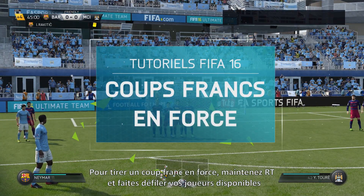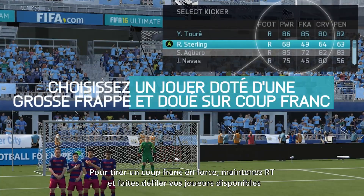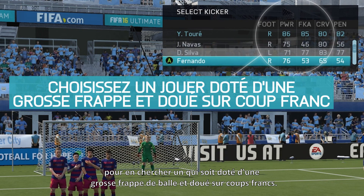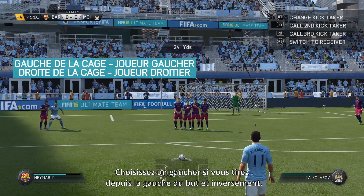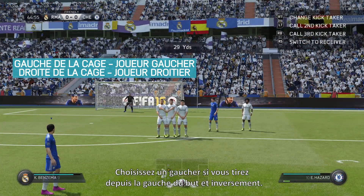To take a power free kick, hold RT and scroll through your available players to look for a player with both a high shot power and free kick stat. Choose a left-footed player to shoot from the left side of the goal and vice versa.